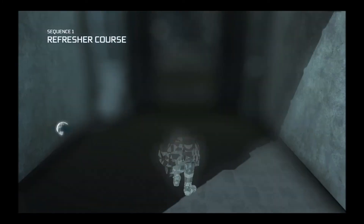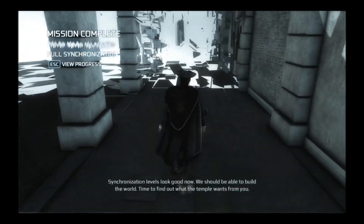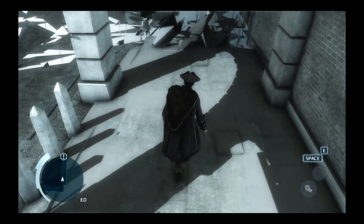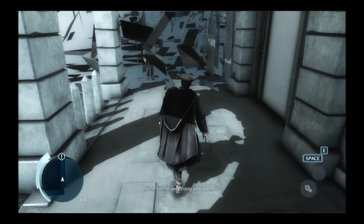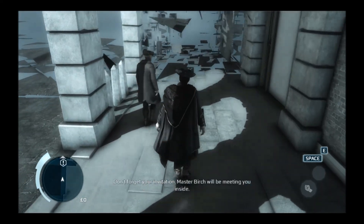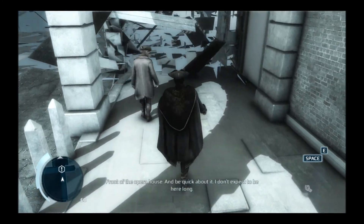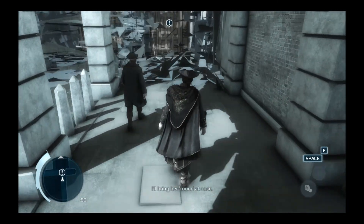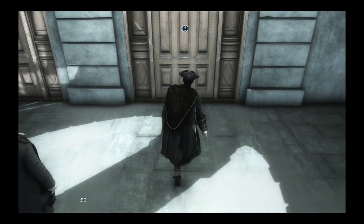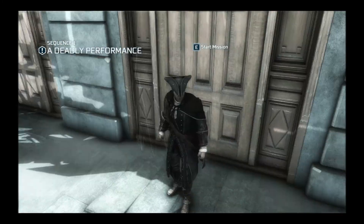Basically, if you complete these things while doing synchronization, you should be able to build your sync rate. You can see on the left it says 'full synchronization' — if I fail a mission requirement, I won't get the 100% full synchronization for that mission, so I'd have to come back later. Anyway, this is a very interesting part — this appears to be the prologue. The animus shows an improvement of free running and an improvement of the combat system. This is the end of the prologue — the mission is called 'A Deadly Performance.'